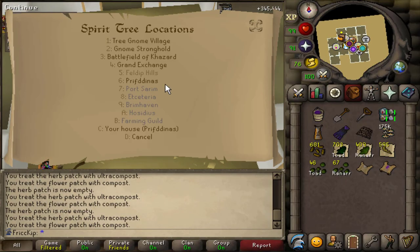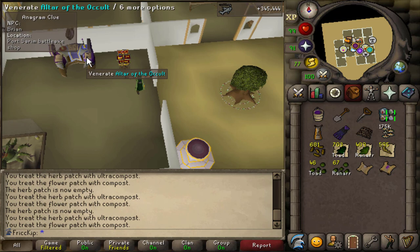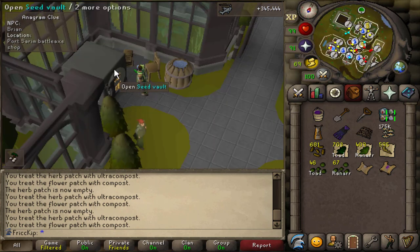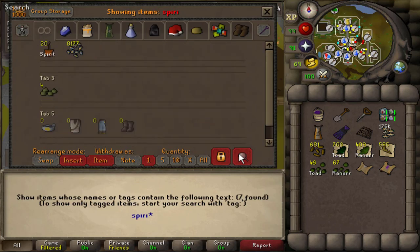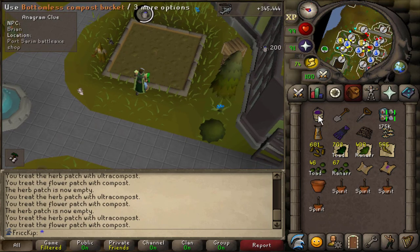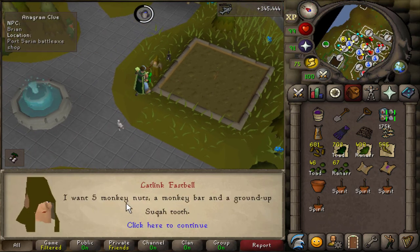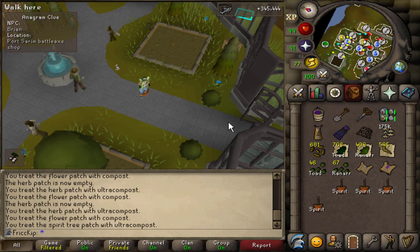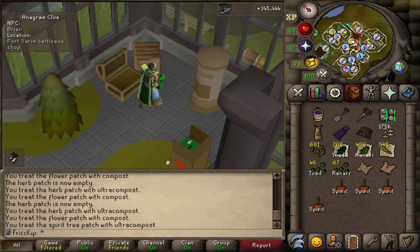I apparently don't have any spirit trees planted anywhere, and being 99 farming I can have unlimited spirit trees. So I have five that I need to plant, and I'm very certain I have well more than five spirit seeds collected across this account, but I've just never planted a spirit tree anywhere before. In the seed vault I have 12 spirit seeds, and in the bank I have 20 of them. It takes two days and 16 hours for them to fully grow. I got the Iasor seed going in, I got the Resurrect Crop spell set up — it'll be fine.